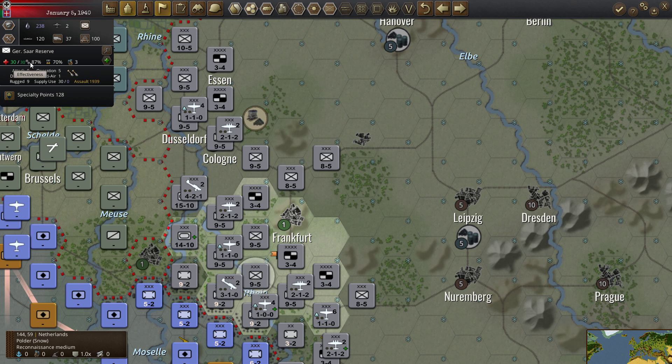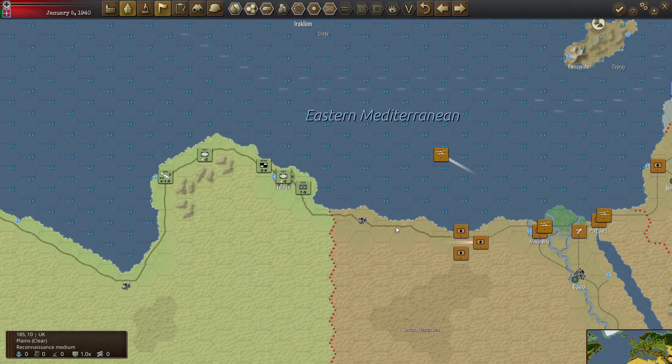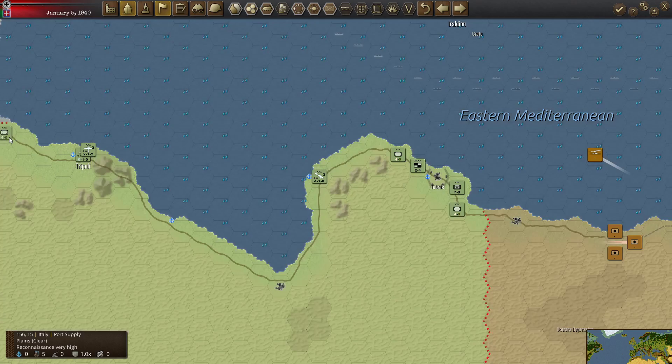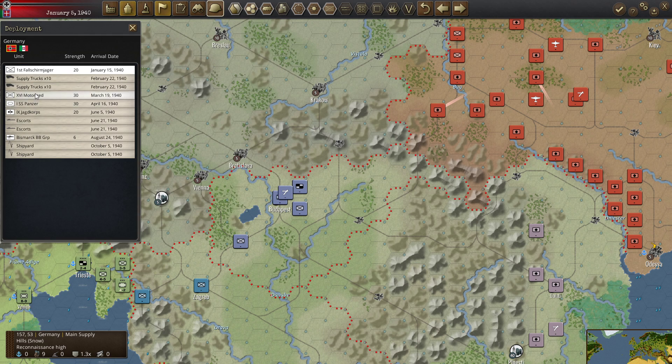Some of the effectiveness is staying down because of weather. I wouldn't mind a tooltip that tells me why things are or aren't being effective and what's affecting their effectiveness. I also forgot to put these in last turn. Production: those two units — the armored and the Jäger corps — are vitally important to my strategy.